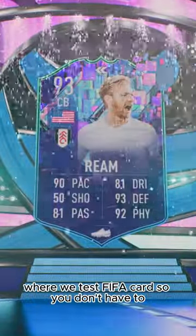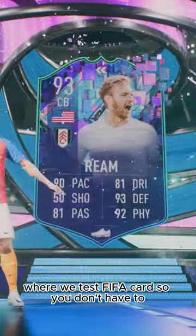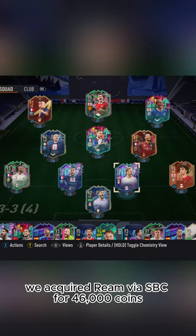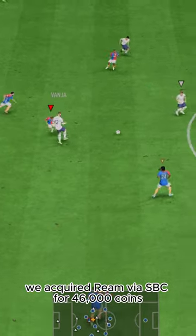Welcome to Baller or Bust, where we test FIFA cards so you don't have to. Today we've got this squad with flashback Tim Ream. We acquired Ream via SBC for 46,000 coins.